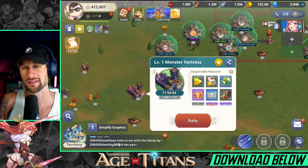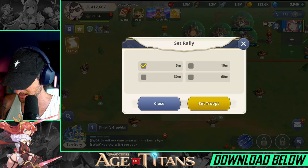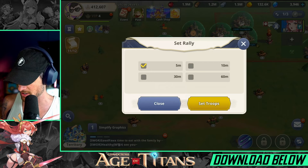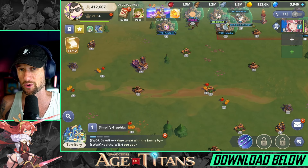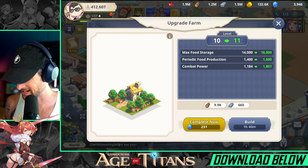Another great thing you can do together is attack monster fortresses. You can rally and set a timer, so if someone is at work you can set it for 60 minutes from now and send your troops. There are acquirable rewards inside, and as you level up and take these out it helps the whole alliance build up together — not just for PvE, but to move together as an alliance for PvP as well.